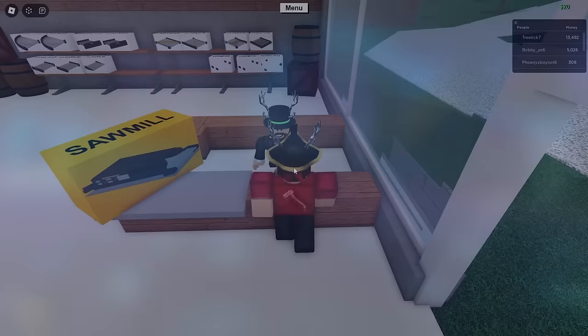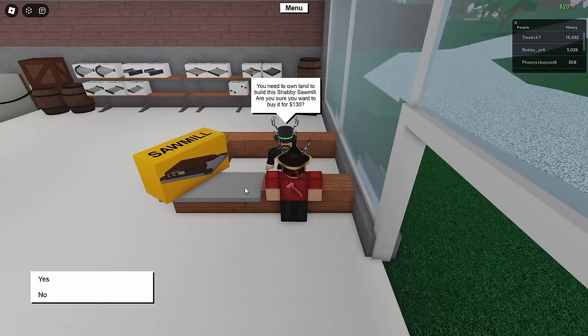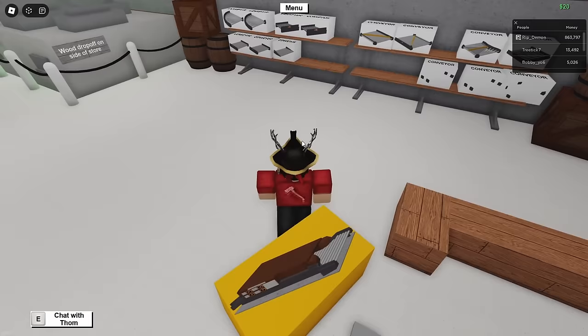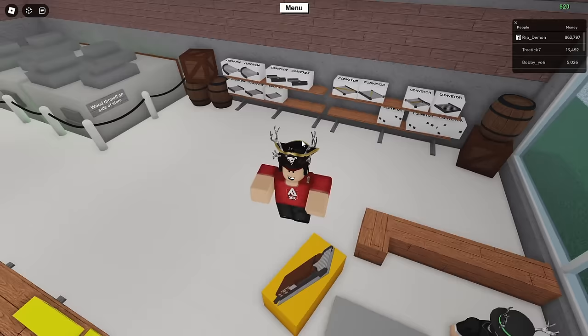If it is between March 15th and March 30th and the option is not showing up, it is likely because there is something on the counter right here and the attendant is asking you if you want to buy it. If this happens, try to remove it, or if it is claimed by someone else, you can try to push it off, or you'll just have to wait until it despawns or the person buys the item.